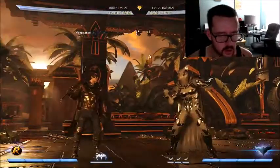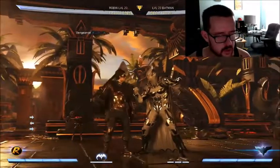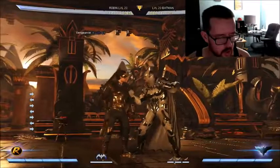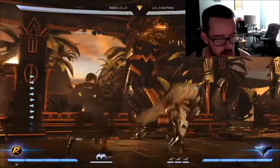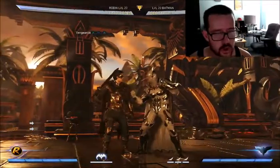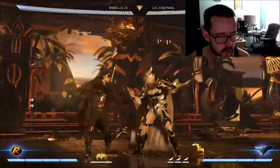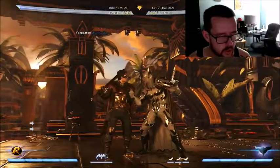This isn't a Robin tutorial - it's going over the basics for hit confirming. What I want to do is: if I see my opponent block this part, I want to go into the trait. For any character you want to go into something safe, because chances are they'll block the last hit.